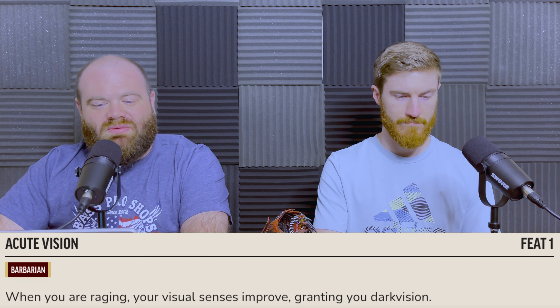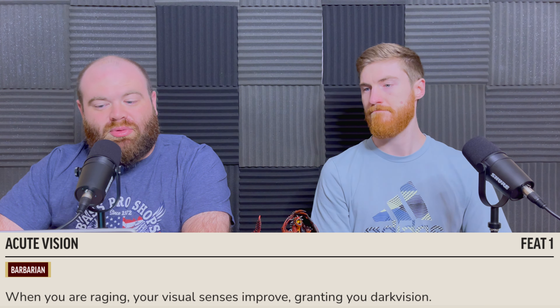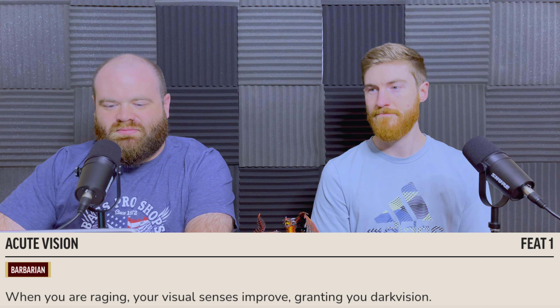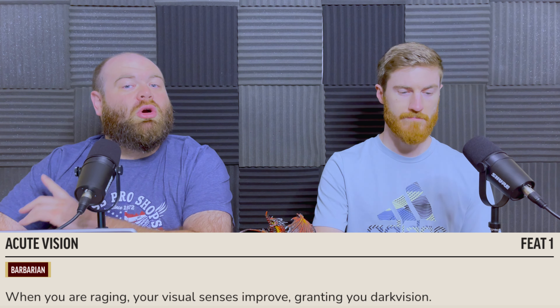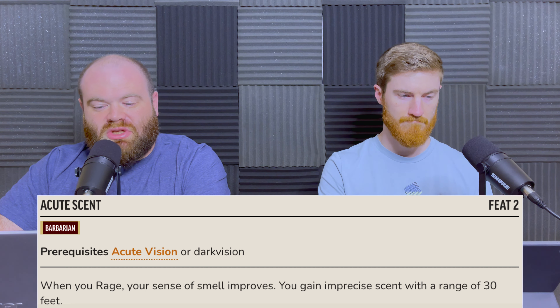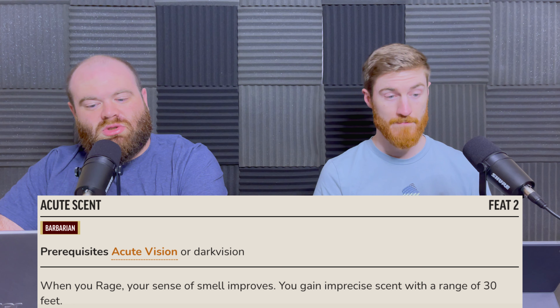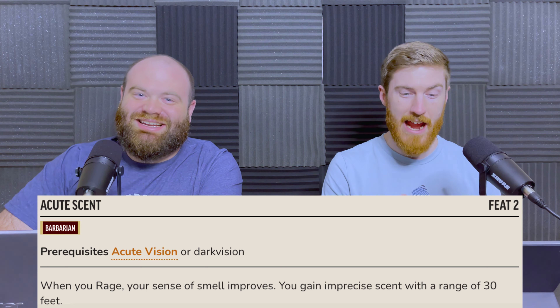The example for the Barbarian's level 1 class feat is Acute Vision: while you are raging, your visual senses improve, granting you darkvision. Simple enough. And at level 2, if you took Acute Vision or already have darkvision, when you rage your sense of smell also improves and you gain imprecise scent with a range of 30 feet — all the better to see and smell you with.